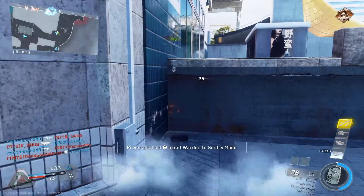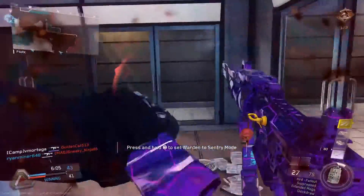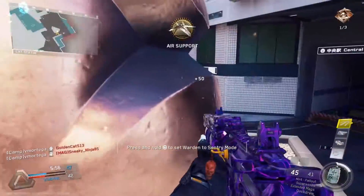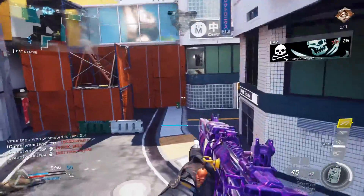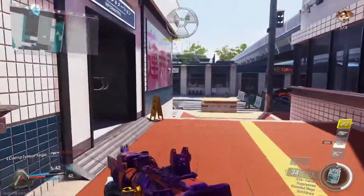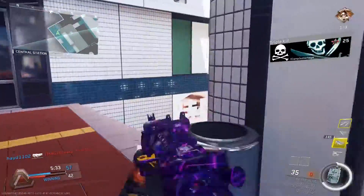Look at this guy trying to steal the care package — that's a lucky shot by the way. I rarely ever run with that streak. My streak setup is just UAV, the Warden — the Warden is very good to get yourself up to the advanced UAV. Once you get the advanced UAV, that's when you can start pushing spawns and being aggressive. Whenever I'm getting up to merciless, that's when I try to start slowing down.